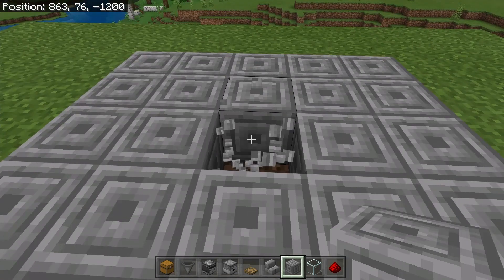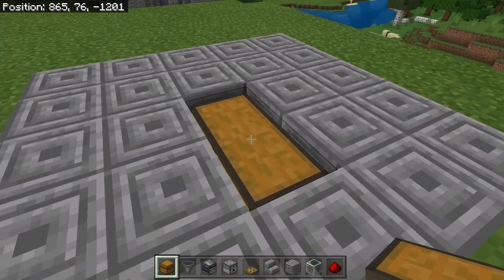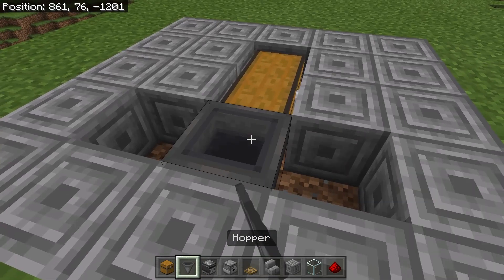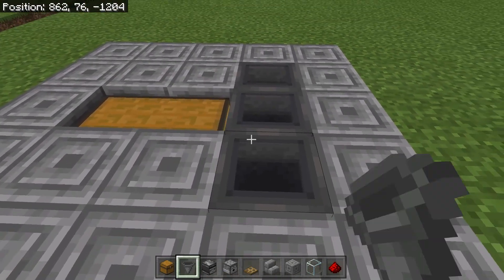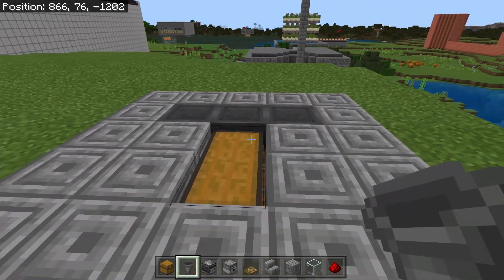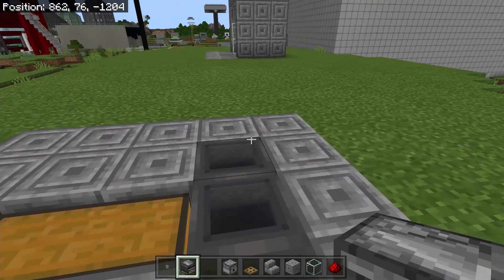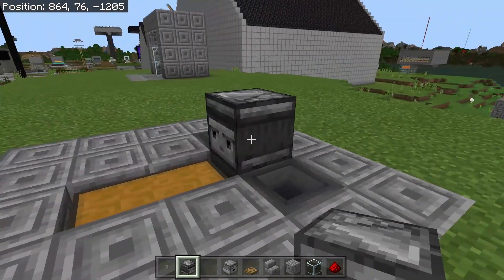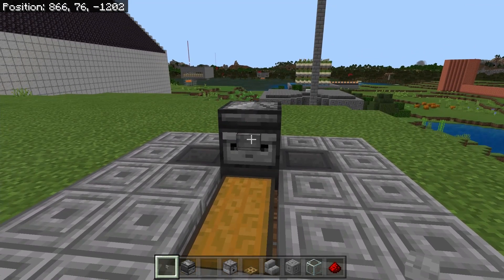On a five by five area, map it out and place a double chest in the middle with a hopper pointing into the middle, and hoppers pointing into that hopper on either side. This ensures all the cooked beef and leather go into the farm. Next, get an observer block and place it on top of that middle hopper with the face pointing toward the chest. Put a button on that observer and you're good to go on that end.